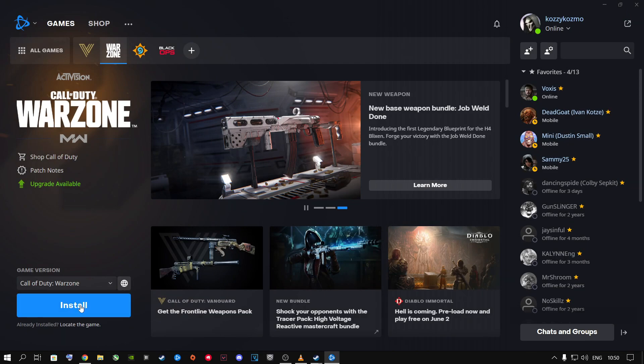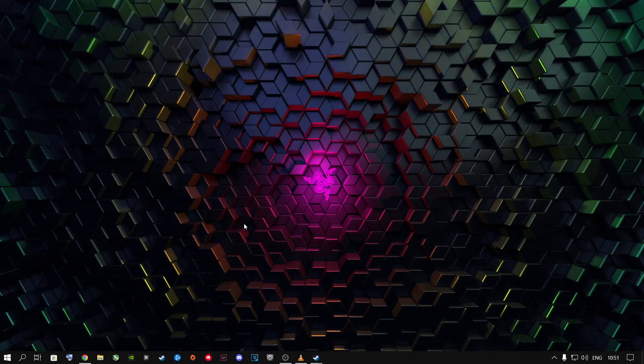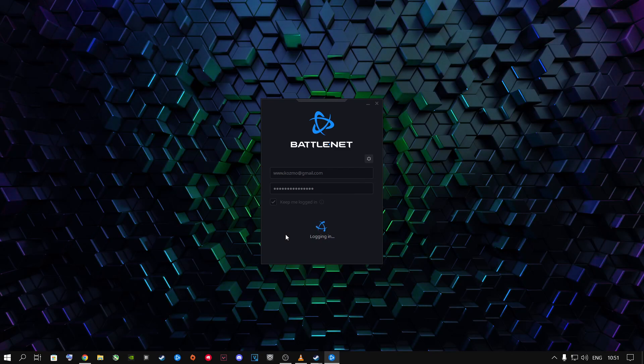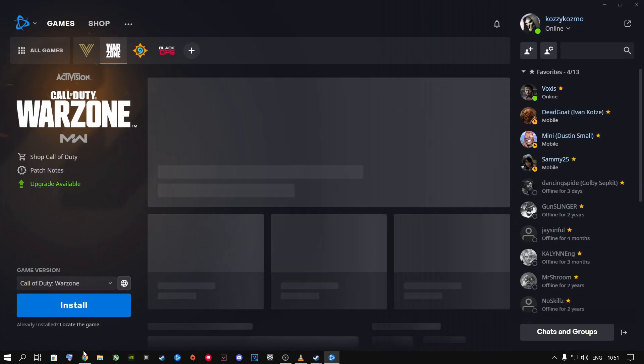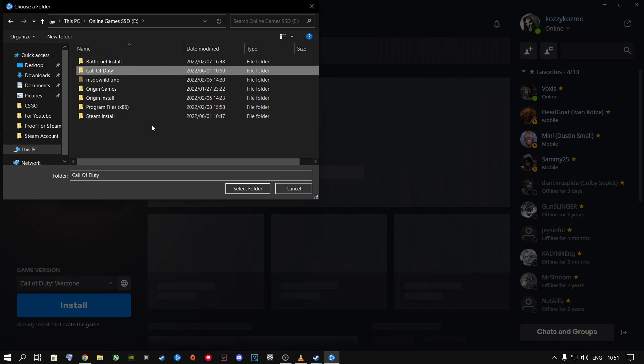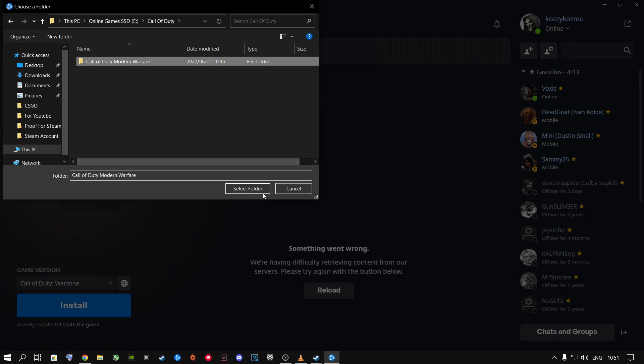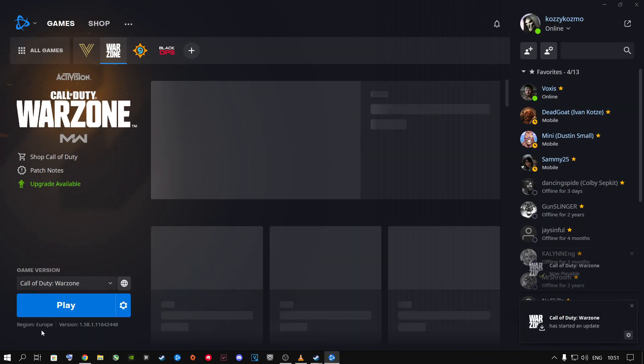Now you have Call of Duty moved into a new folder. Close out of this. Battle.net may say Install or Locate the Game. Before you do anything, exit Battle.net completely, then open it up again and sign back into your account. Once Battle.net is open again, click Locate the Game. Navigate to where your Call of Duty is now installed — go into the new folder, then click on the Call of Duty Modern Warfare subfolder and click Select Folder. It will say Waiting, Initializing, then Play.